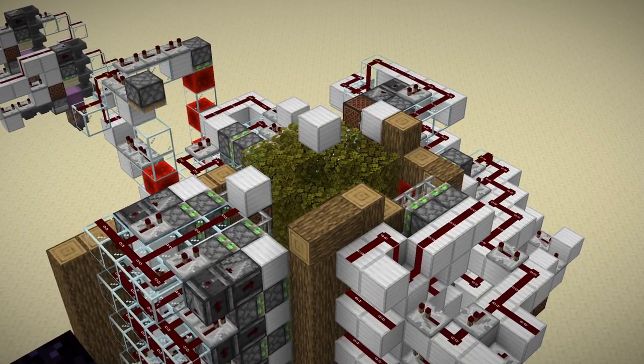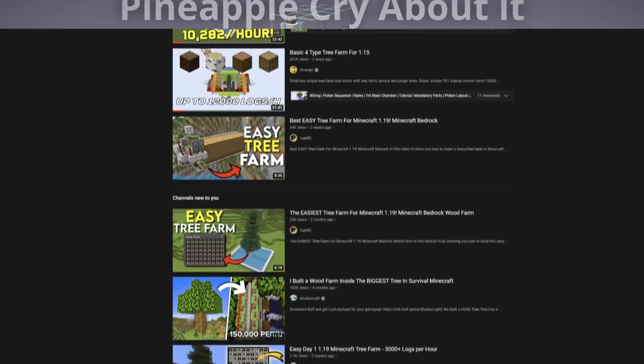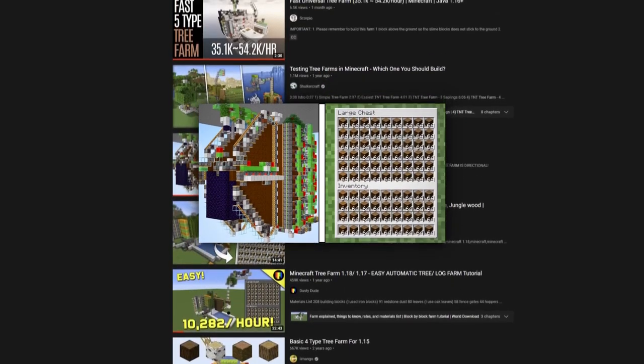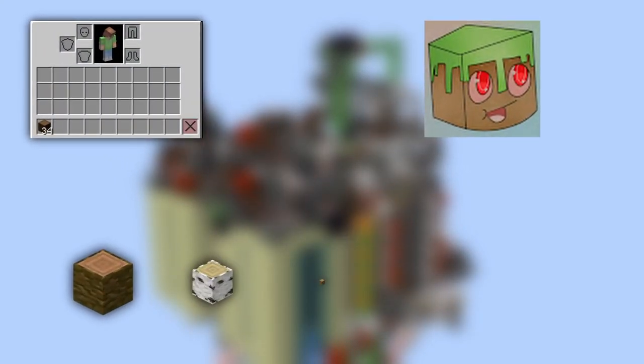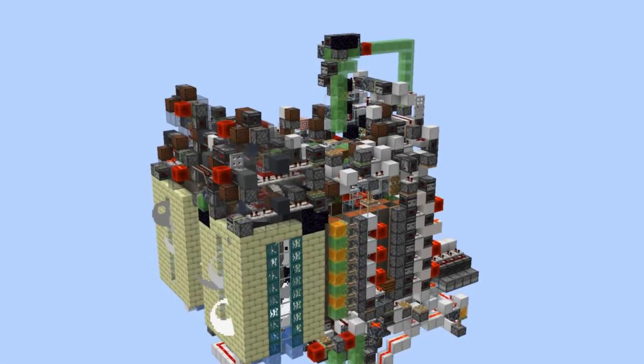There is a severe lack of good tree farms out there. Everywhere you look online, you see some very lackluster designs, and today I plan on fixing that by creating a tree farm that is fast, small, and can harvest up to five different log types. So without further ado, I got started on the main core of the farm.